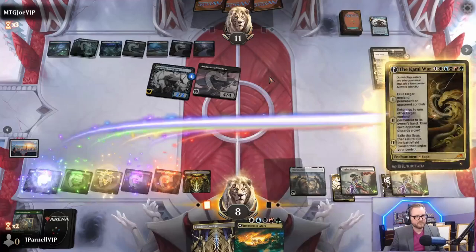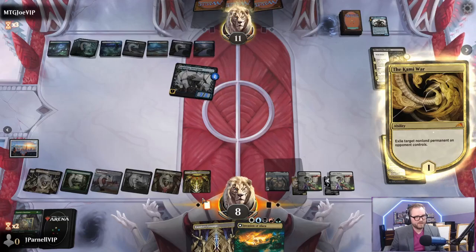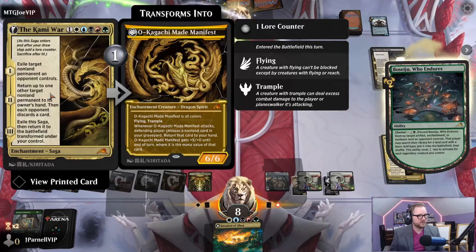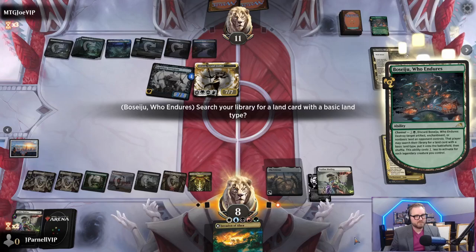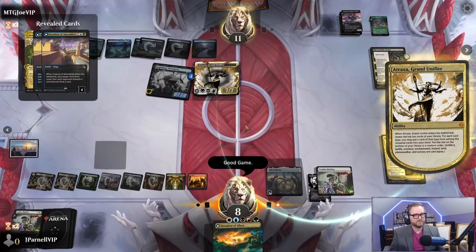The Kami War - exile Archpriest of Shadows. We'll play this tapped. Turn up to one target non-land permanent. We're dead. Good game. That's what they got - way to kill this, get their Atraxa back.